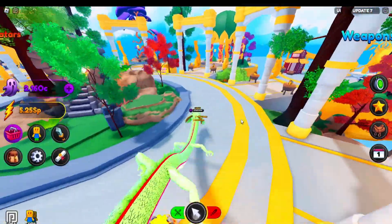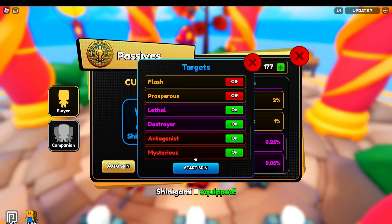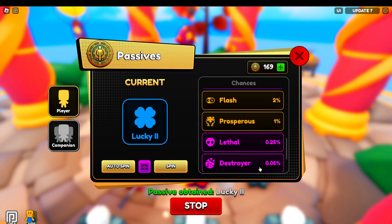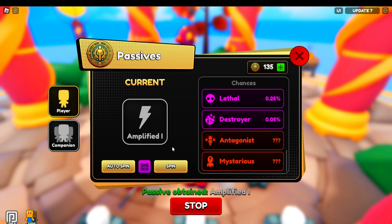If I can get the Destroyer I would be very happy with that. Let me do some more spins. We've got 0.25% but we need a 0.05%. If we can get one of these three I would literally jump out of my chair and throw it through the window. We just got Lethal again guys! Auto spin again — I want the Destroyer, we're gonna spend all of them just to try and get it.